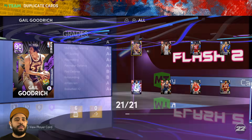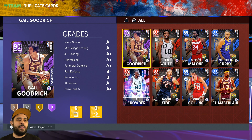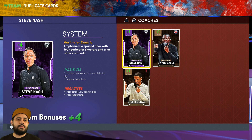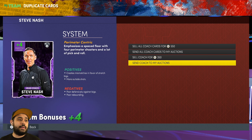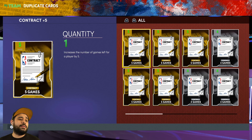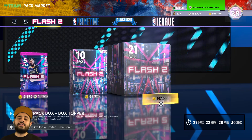The topper guarantees a card from the set, up to a pink diamond, and we got Dennis Rodman. I still can't believe we actually pulled AD. I gotta make some room - send everybody to the auction house. Save the coach too, do not quick sell him - he's like 40,000 MT on the market right now.